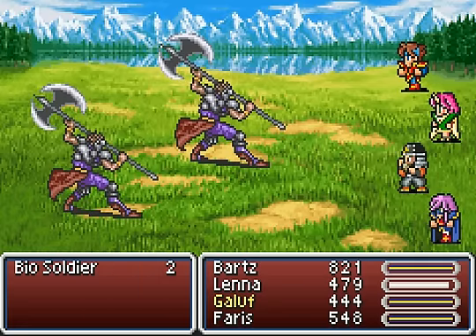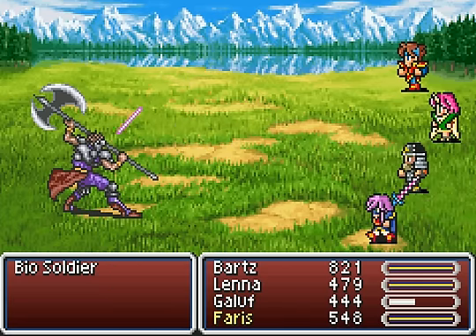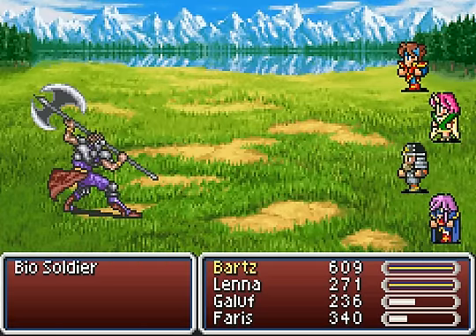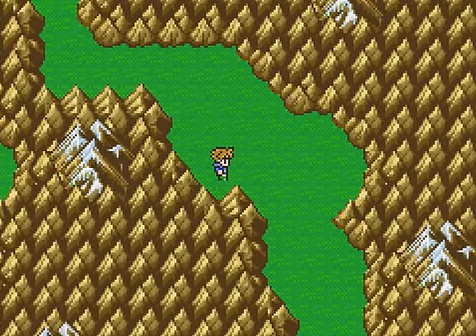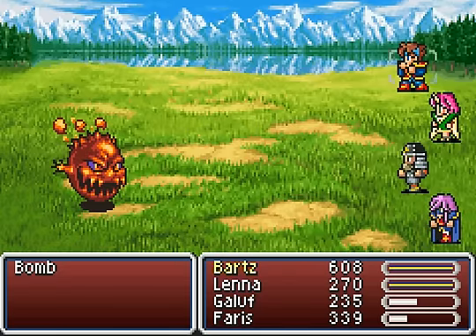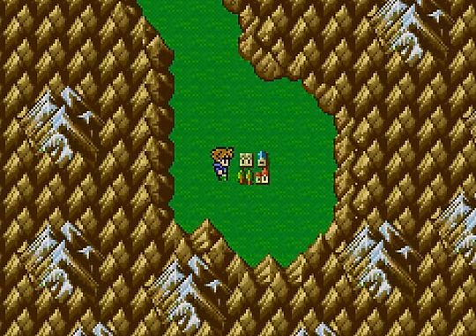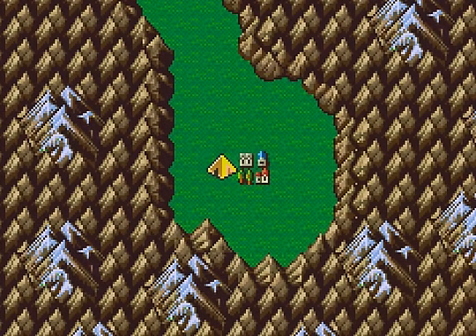Now we're into some classic enemies again. I remember you guys — I just steal a Warhammer from you. It's a stronger axe, mind you, nothing too special. There's gotta be something if we can actually move a few inches. There's a town! Just in case I better tent, because this town looks old.